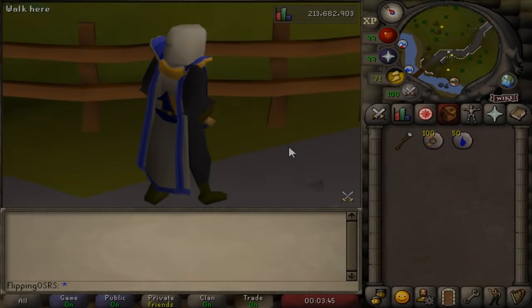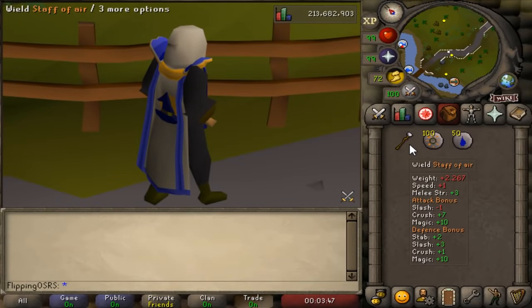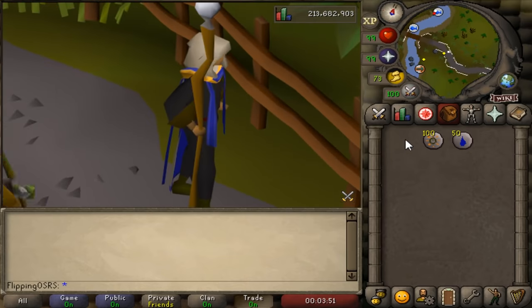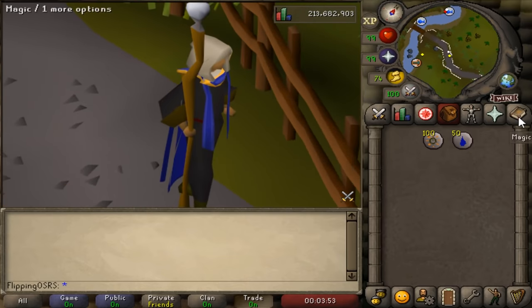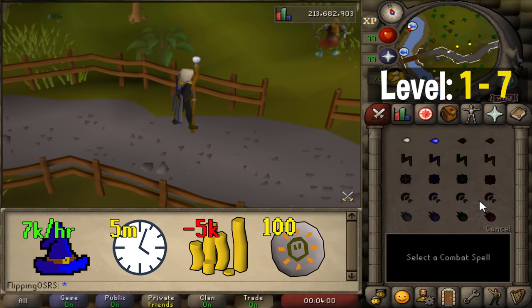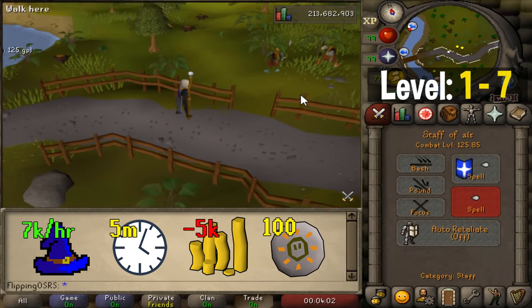Let's get started with the balanced route, which I'd recommend to the majority of players. It will be the most cost-effective way to get 99 in my opinion and offers a good balance of speed and GP cost. From levels 1 to 7, the easiest way to level up is by casting strike spells.